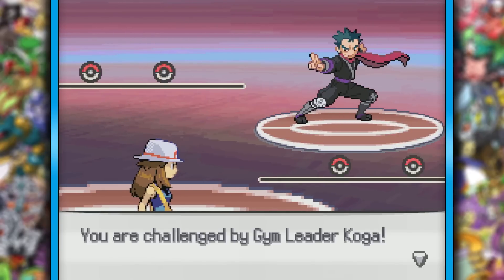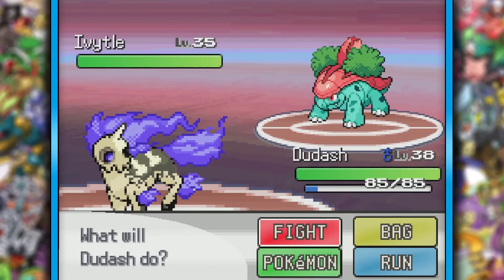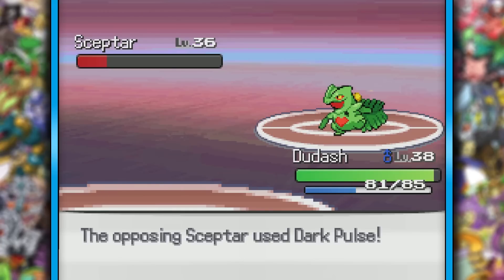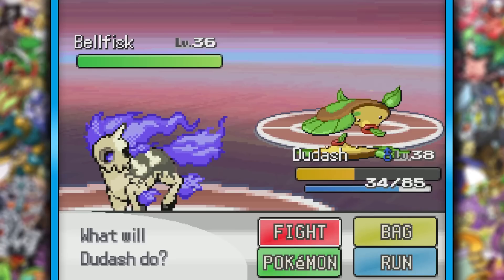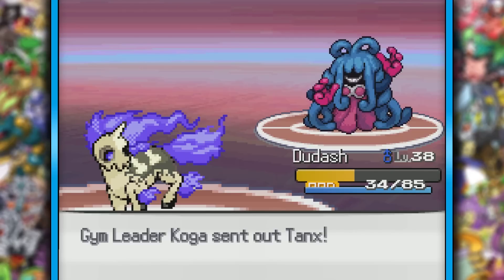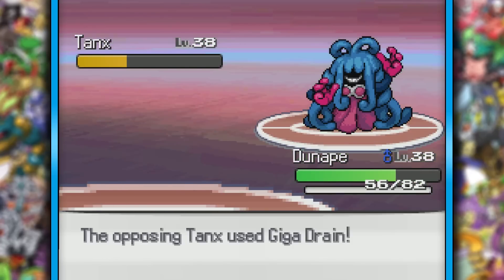Fuchsia City's Koga is up next, and it looks like Grass-types are his choice. Two middle stages fused together — I like it. Too bad Dewdash doesn't. What a pathetic little Pokemon. That packed a punch! What the hell is even that? That's disgusting, Koga. As always, the Ace is usually a pretty dope design. Tangrowth and Jinx — I would definitely not want to mess with that. This thing also packed a punch with Giga Drain. It surprised me, but of course Doonape had no issues.